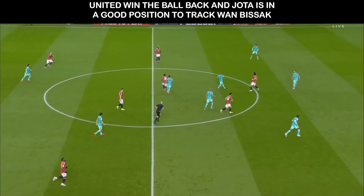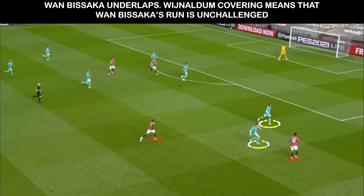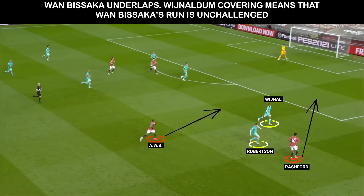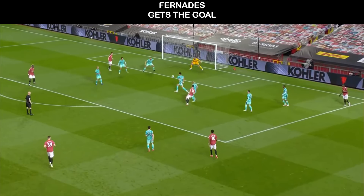We see shades of this in Fernandes' goal. United win the ball and initially Jota is in a great position to track Wan-Bissaka. With Shaw overlapping, Pogba tucks in and plays the switch out to Rashford, and although Wijnaldum has tried to cover, it means that he's vacated the midfield position where he would have been able to stop the Wan-Bissaka run. So instead, Wan-Bissaka is played in on the underlap and he cuts it back, leading to the deflected goal.